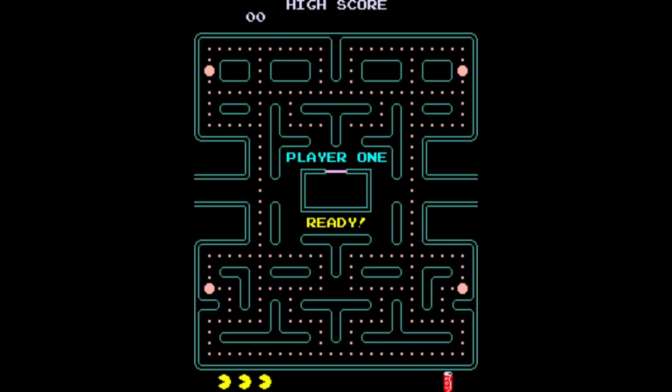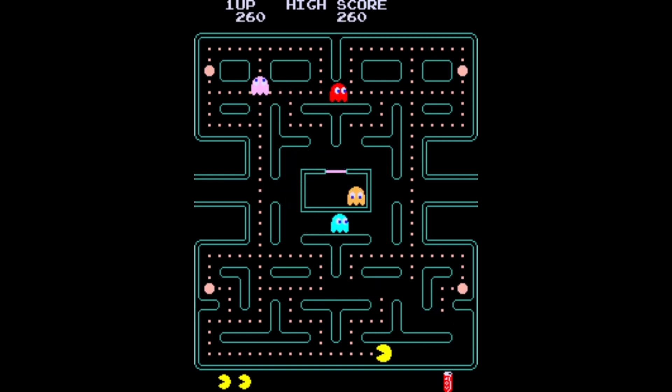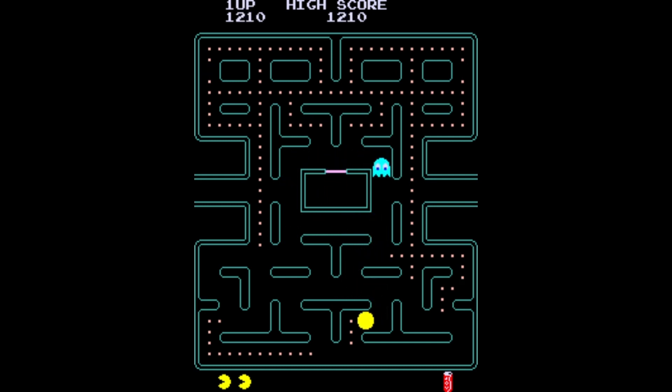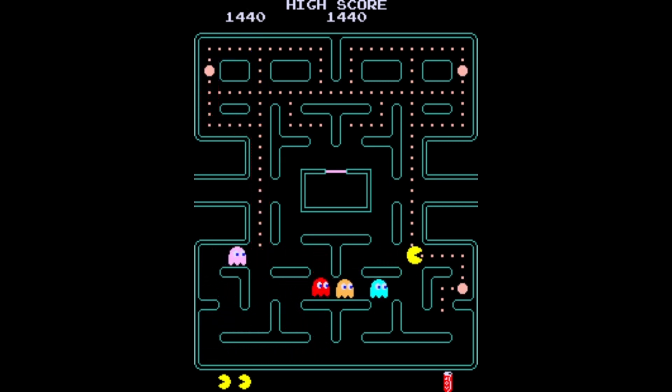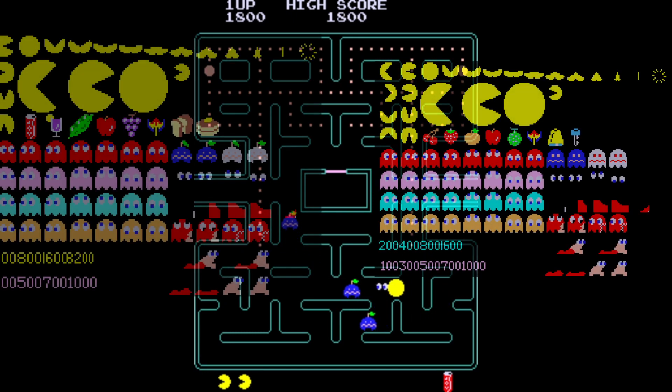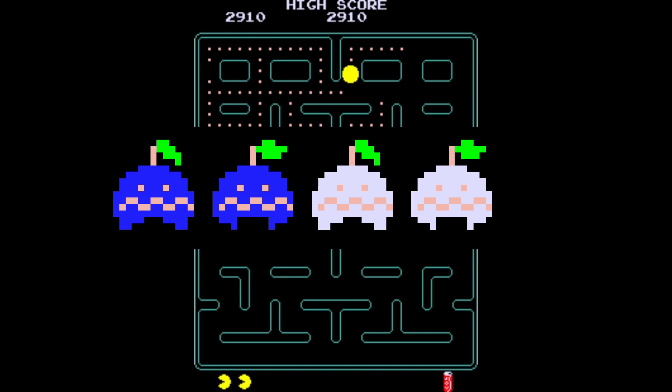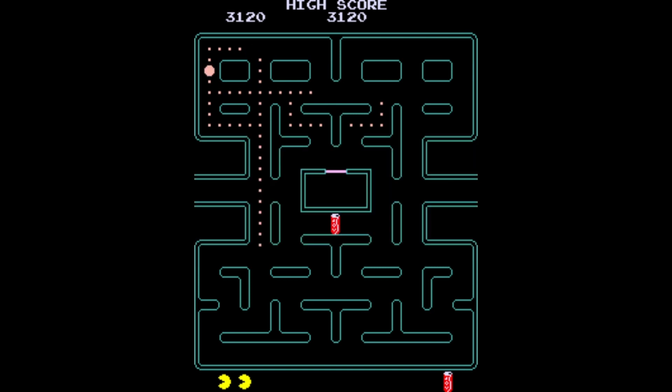Pac-Man Plus was what one might call a mod or a hack in the modern day, but back then was called an official conversion kit. This kit was made by Bally Midway in 1982. Bally Midway were the publishers for Namco's games in the US. The game had a few small but noticeable differences from the original Namco code, including the majority of differences in the sprites, featuring the fruit being replaced by more modern USA items. Only the apple and Galaxian fruits remained unchanged.